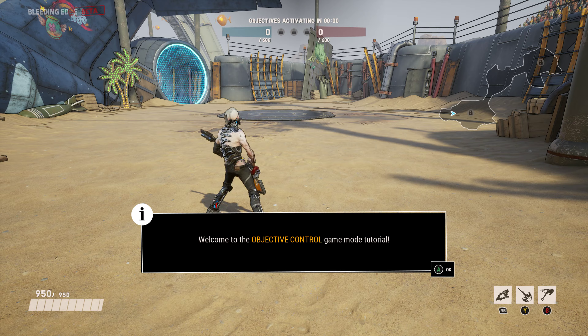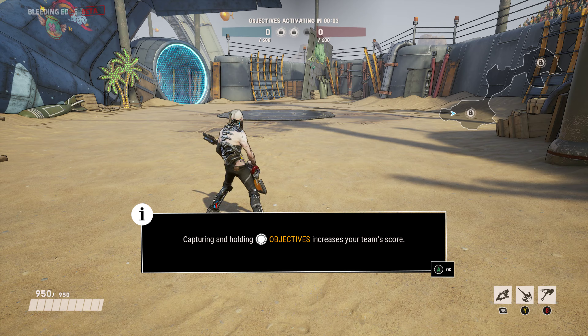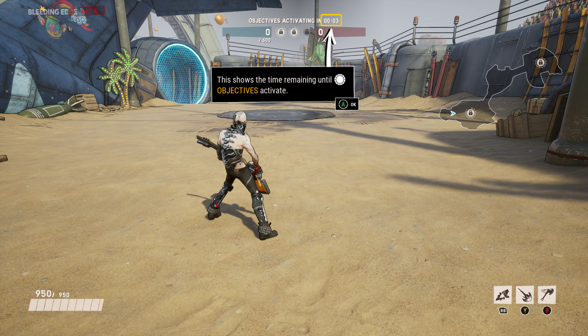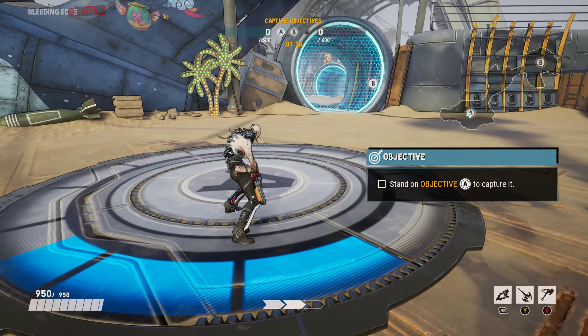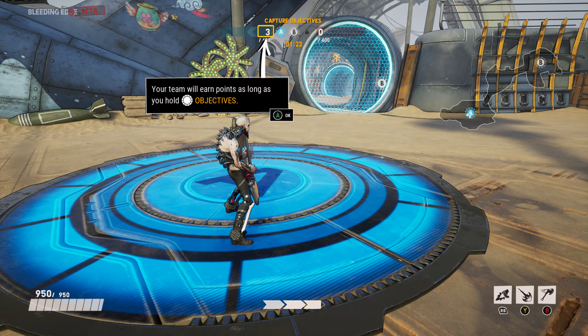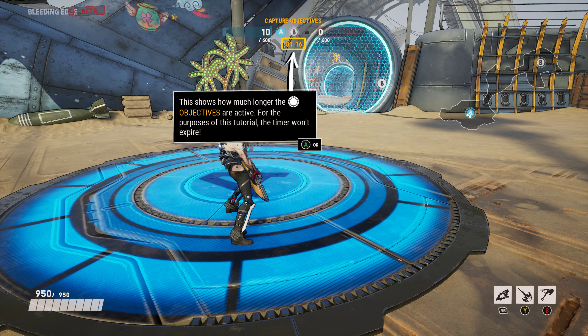Welcome to the Objective Control Game Mode Tutorial. Capturing and holding objectives increases your team's score. This shows the time remaining until objectives activate. Wait for the objective to activate, then stand on the objective to capture it. Your team will earn points as long as you hold objectives. The first team to reach this many points wins the match. This shows how much longer the objectives are active. For the purposes of the tutorial, the timer won't expire.